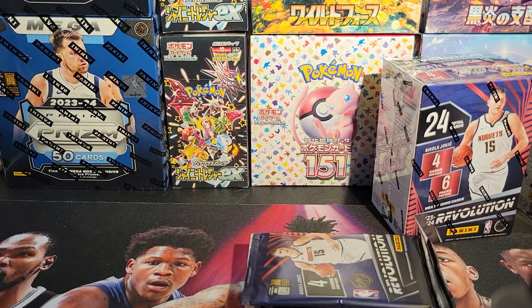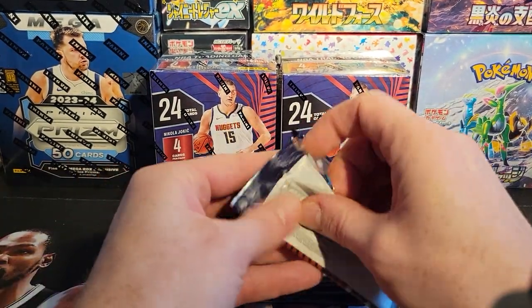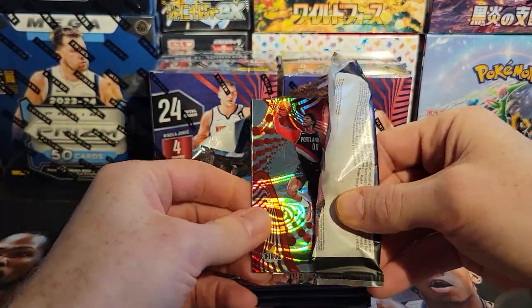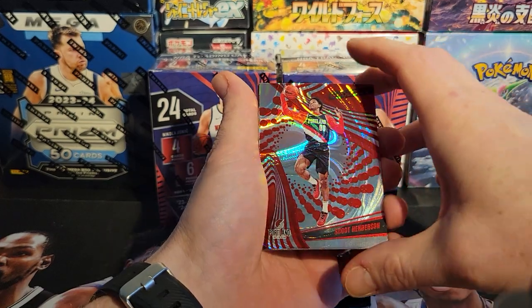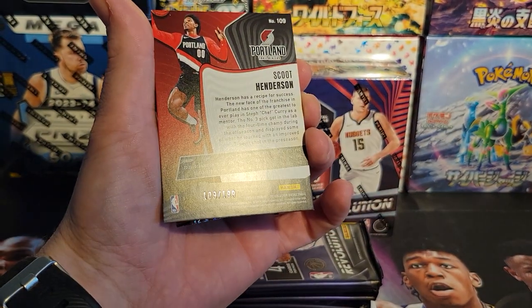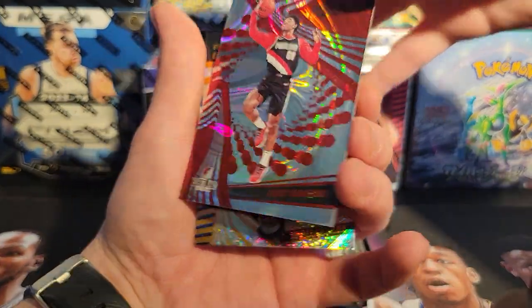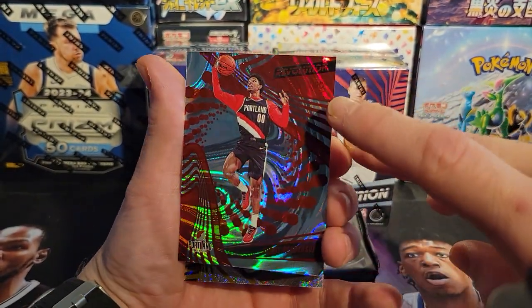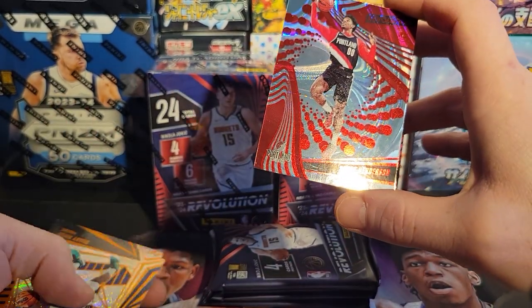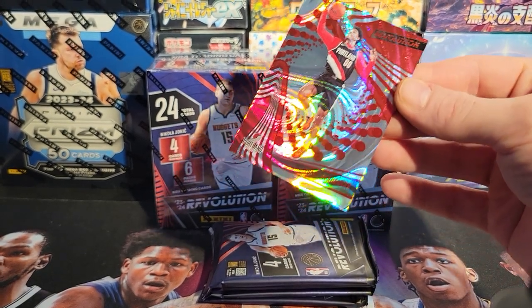There's going to be six packs, four cards in each pack. Let's see if we can get this luxury set to bang one out. If you guys want to see more of this content, give me a like, subscribe to the channel. We're starting off real nice there with a Scoot! Oh, and it's numbered — right out of the pack, guys, 109 out of 199. Scoot, baby! Hell yeah, very nice. You can almost not even see the rookie shield, it's right there blended in. Let me get that a sleeve already.